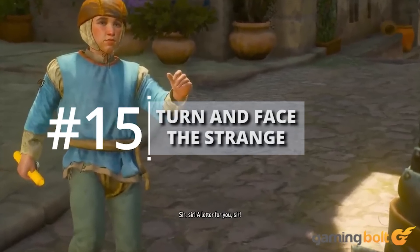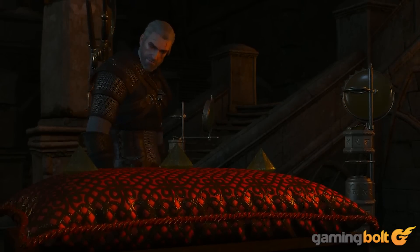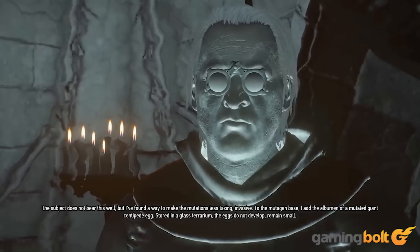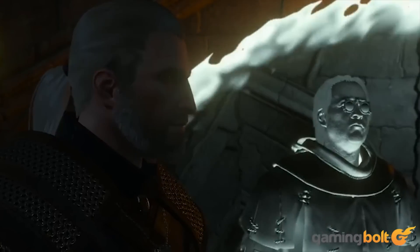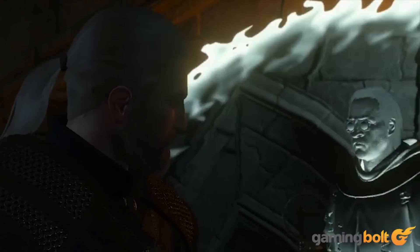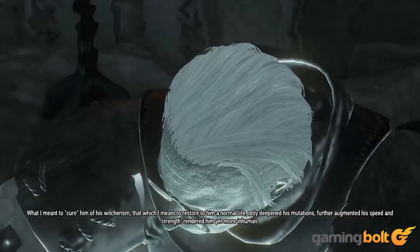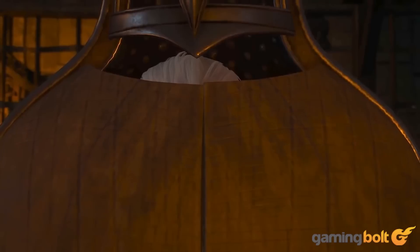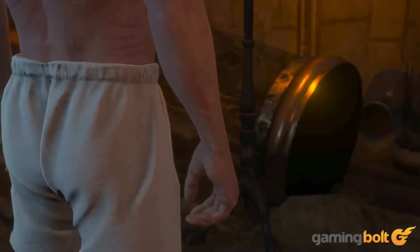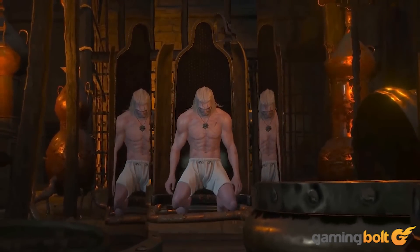Turn and Face the Strange — perhaps the best quest in the Blood and Wine DLC — is probably one of the best examples of how well The Witcher 3 contextualizes everything and weaves it into one single narrative. Not only does this quest introduce players to the concept of mutations, which is quite a game changer, but it does so while also telling a compelling story that gives weight to the research you use in order to unlock these upgrades. It's nothing dazzling, but it's a solid and enjoyable quest.